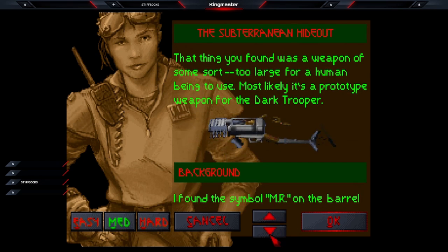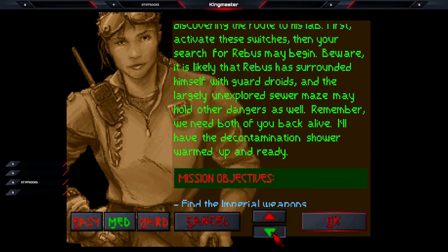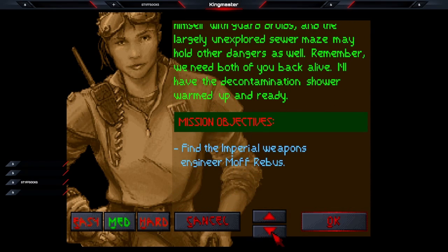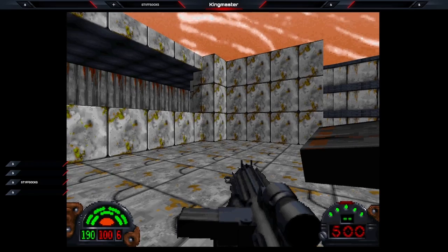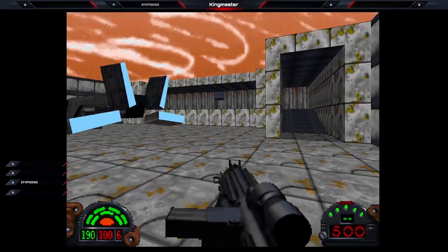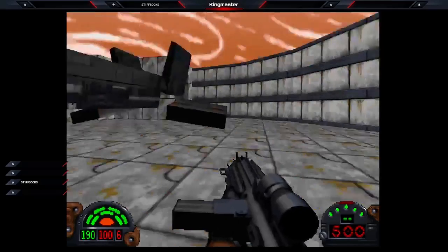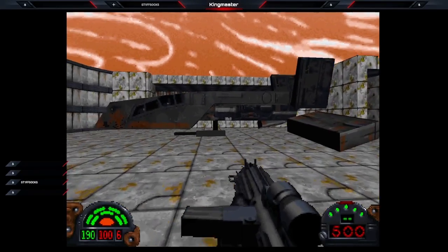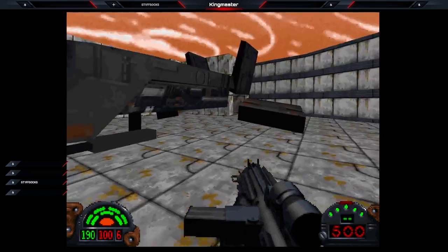This weapon right here — so our only job is to find Moff Rebus. Let's get to it. All right, so let's take a view of the ship, the beautiful ship in this mod. It looks great, doesn't it?